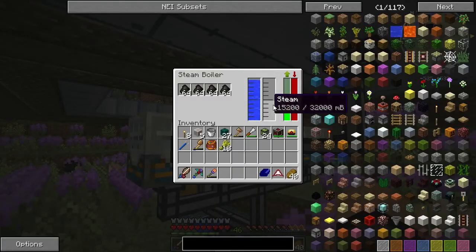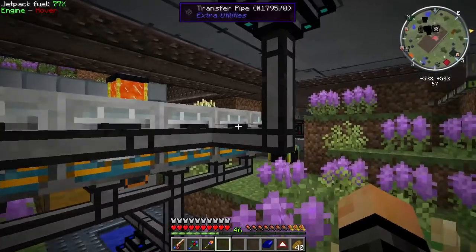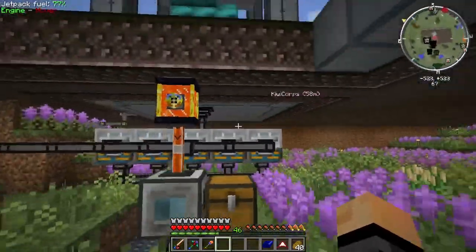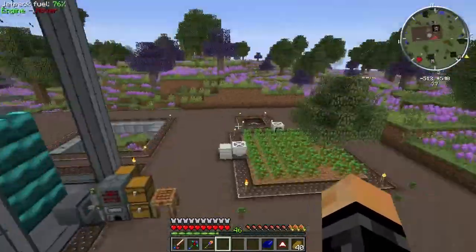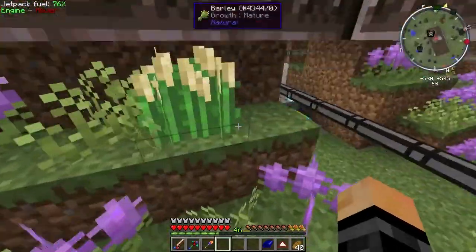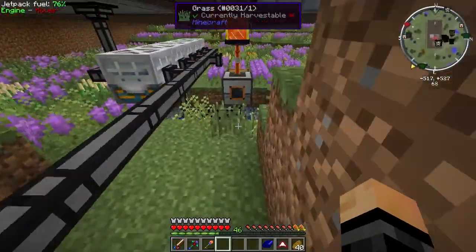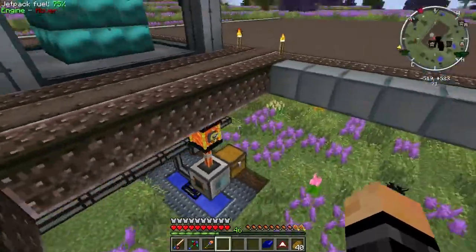There is a buffer of steam building up in each of these boilers - see how it's increasing? It shouldn't be increasing because all of those steam boilers create 400 millibuckets of steam per tick. Apart from that everything is working fine - what's being produced is being turned into charcoal, and all of these are being filled up with charcoal which is really cool.